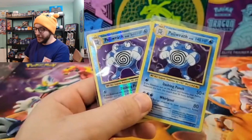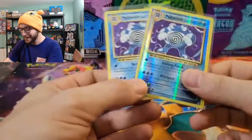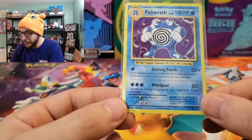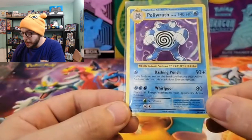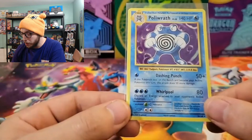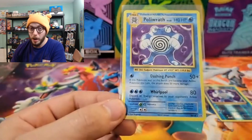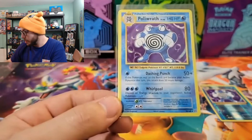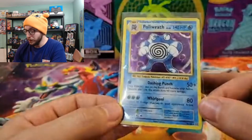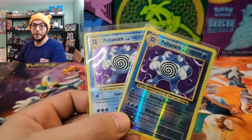I'm as happy about that as if I pulled a Charizard and a reverse Charizard in the same pack — that's the equivalent to me. Whirlpool: discard an energy attached to your opponent's active Pokémon. Dashing Punch: if this Pokémon was on the bench and became active this turn, this attack does 50 more damage — for one energy, that's a really good effect. He does have 140 HP, and we got two of them so that's an even better hit.